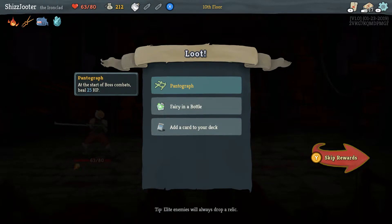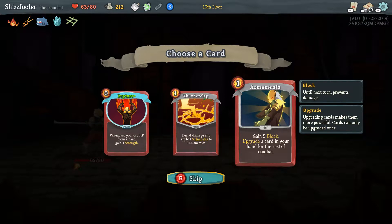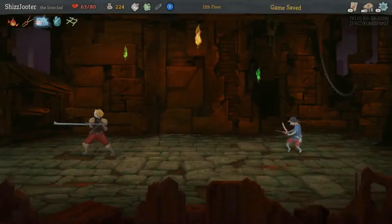What'd you get? Heal 25 at the start of a boss fight — fucking neat! There's no need to rest at the start of the boss fight then. When you would die, heal 10% of your health — also cool. So that's a potion. The fairy one removes it from your thing automatically. Rupture is good, especially since you have that card — so I would use it and lose health and get strength. I'm going to go with Rupture because it costs zero, and it's automatically upgraded because of that thing you have. Alright, we're going to fight this little dude.